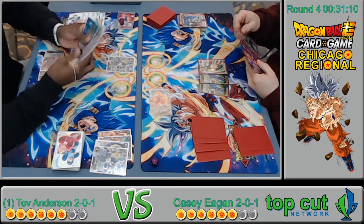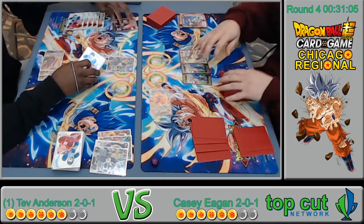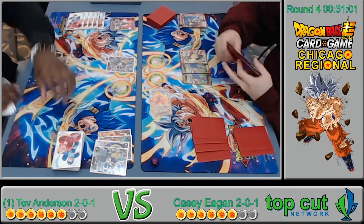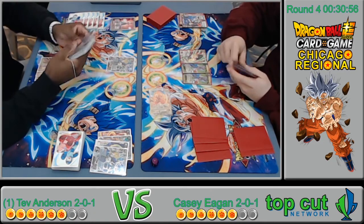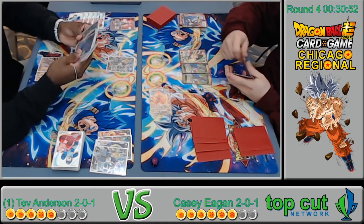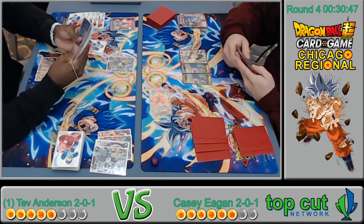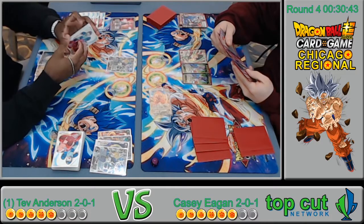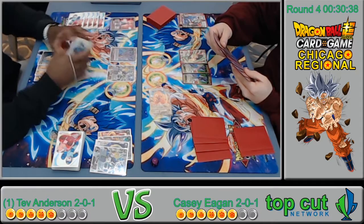I still think the Broly leader is probably better than this leader for this deck — the Broly leader provides so much advantage, drawing plus two every single turn. When you awaken, that untap is so insane. The mana control is better too because you awaken so early — two extra mana to play with and you can spam out midrange a lot better.